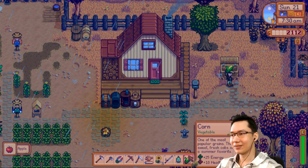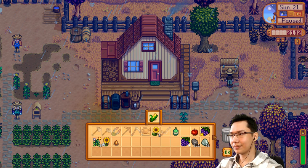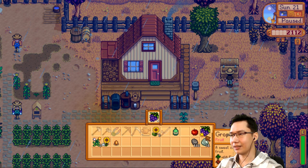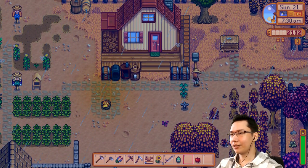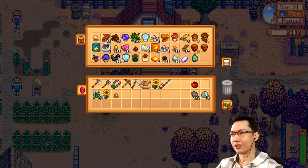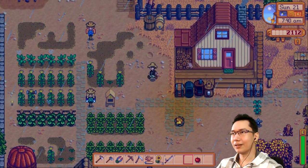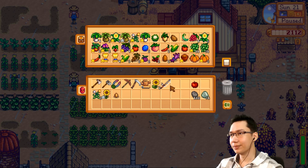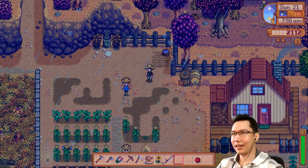Selling the corn, selling that. I'm not sure if I need to keep the oak resin — I could sell it, or I could store it for now. An apple is going to complete one of our bundles. I wanted to grab a golden hops so I could make some golden ale.